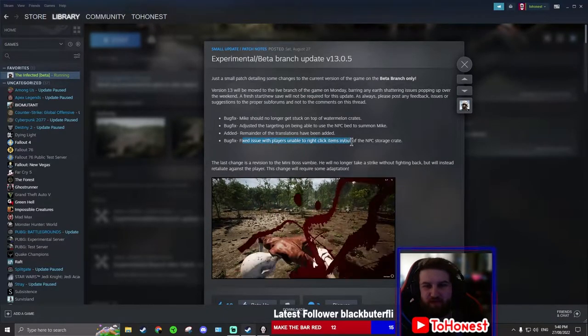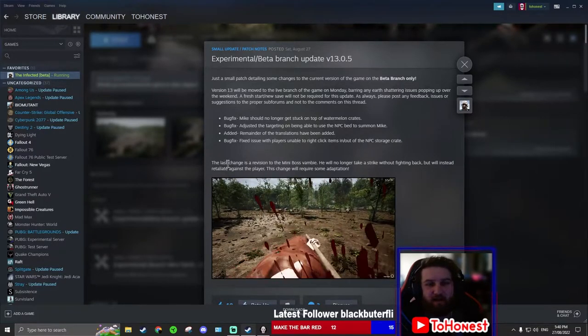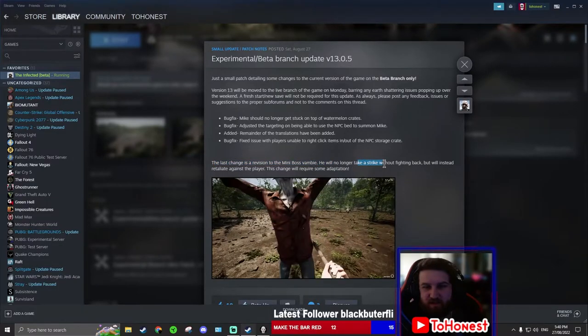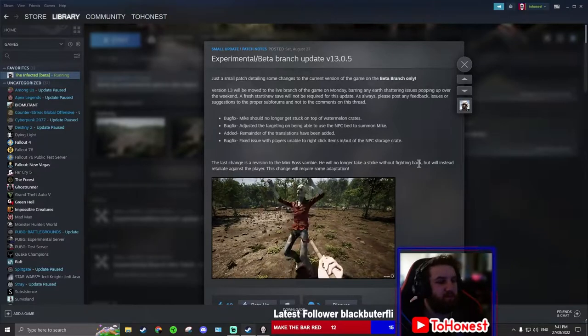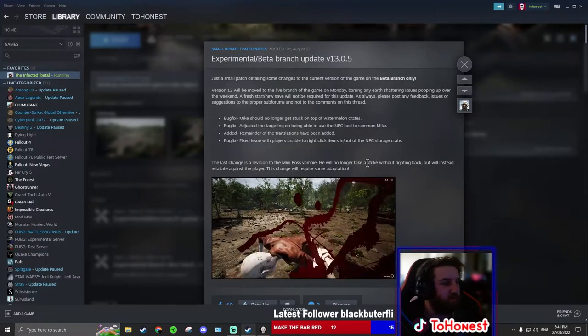Fixed issue with players unable to right-click in and out of the MPC storage crate — we'll test that out right now. And the last change is a revision to the mini boss. He will no longer take a strike without fighting back. If you've seen my other videos or my livestreams, you'll know that you can basically stun the mini boss. It's pretty crazy.